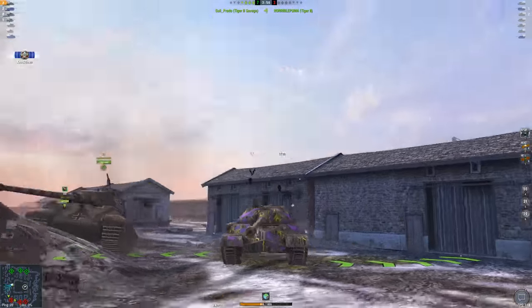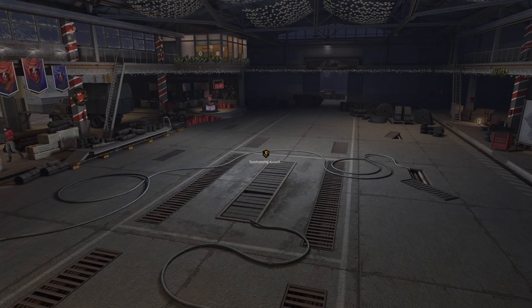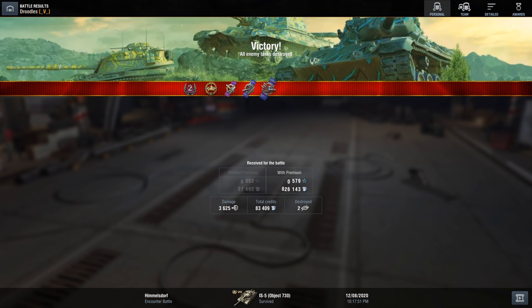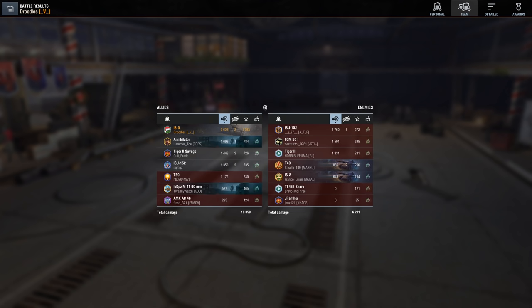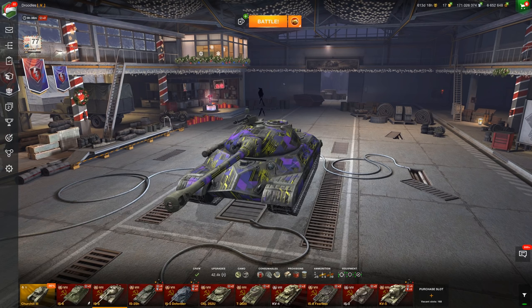The Tiger did pen me through the mantlet — I've never seen that happen before. But 3,625 damage is a very respectable amount for a tier 8 game. That's why I love the IS-5: good gun, good armor, a lot going for it, and it's one of the best buys you can get — five dollars for a tier 8 is a 100% buy. Hopefully you enjoyed today's video; please consider smashing that subscribe button. Stay happy, stay healthy, see you in the next one.